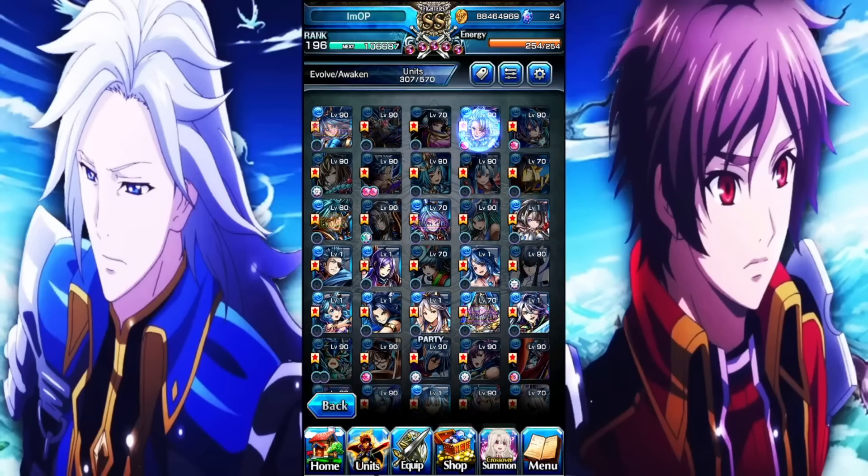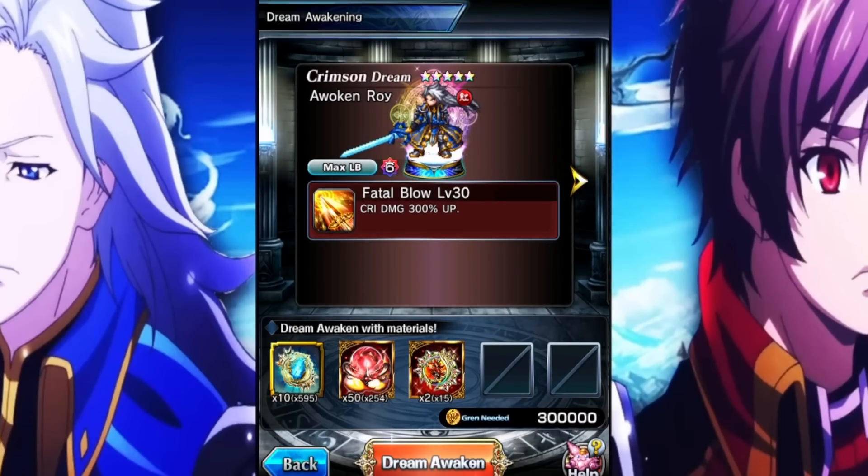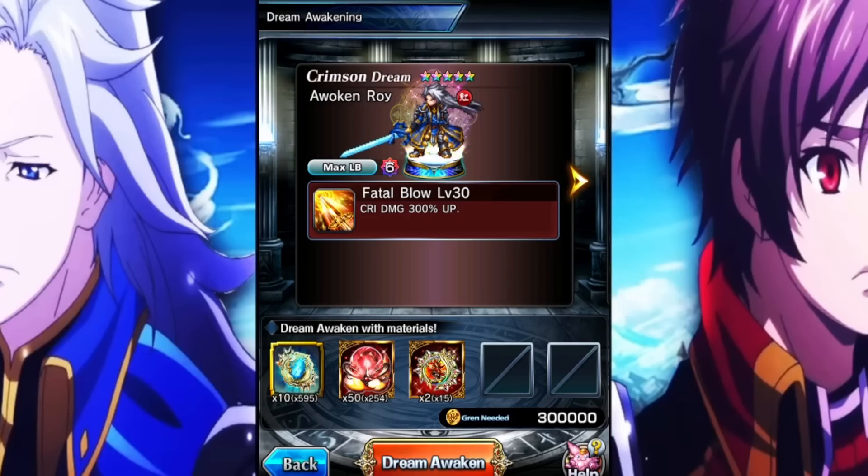Whenever you go to the Dream Awakening screen, which you get here by just clicking on Awakening, you can Dream Awaken certain characters. Now, every single character in the game is going to have at least two different dreams that you can pick from — sometimes even three. But in order for you to activate the Dream Awakening, or in order for you to pick this path, you will have to have the materials that you see at the bottom.